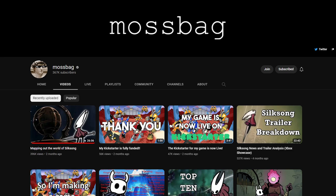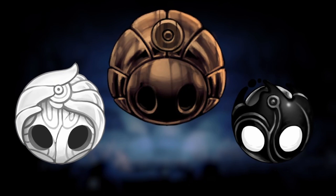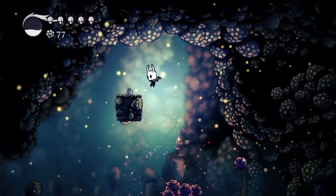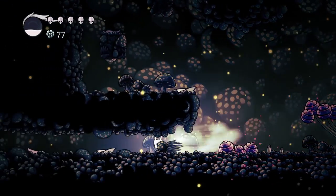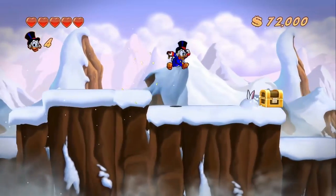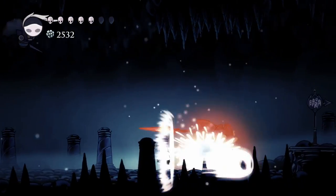Mossbag is a popular Hollow Knight content creator known for both his memes and analysis videos revolving around the story of Hollow Knight. If you're interested in Hollow Knight, you're probably already very familiar with him. Pogo Jumping is an unofficially named yet universally adopted tactic where the player nail-slashes to bounce off enemies and certain hazards. This technique was clearly named after Scrooge McDuck's Pogo Jump in the DuckTales games, and every game with a melee weapon is now required to have this.